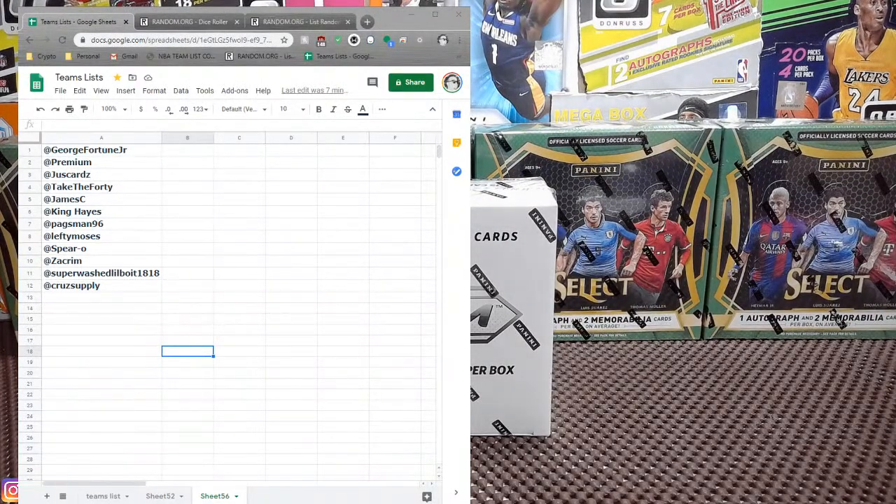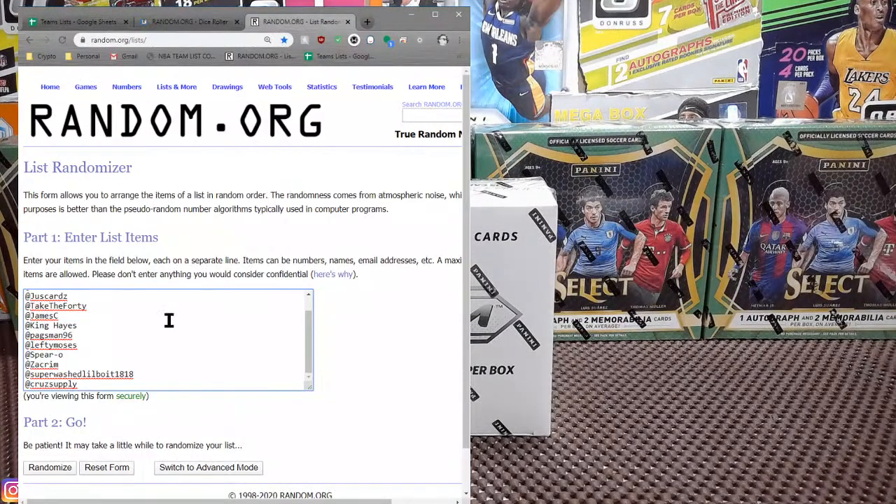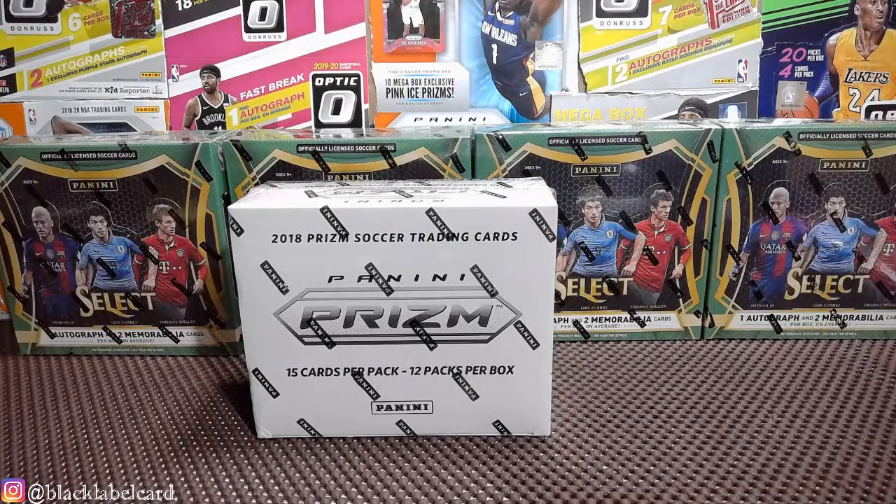Here are our spots 1 through 12: we have George, Premium, Just Take the 40, James, King Hayes, Tags, Lefty, Spiro, Zack, Superwashed, and Cruz. This is a random pack break style. I'm going to open the box, number all the packs 1 through 12, then randomize your names using random.org. The dice roller will determine how many times we randomize, and that will be our order.